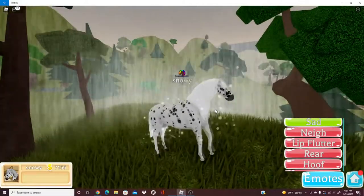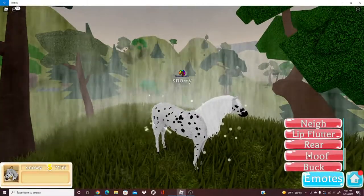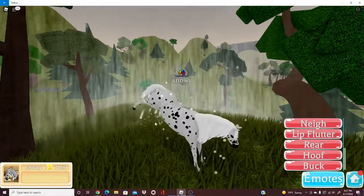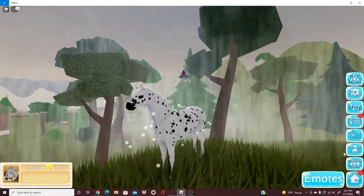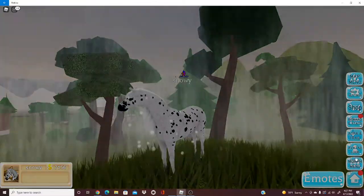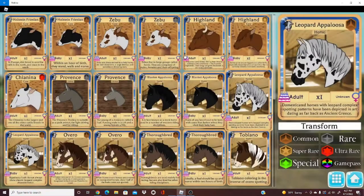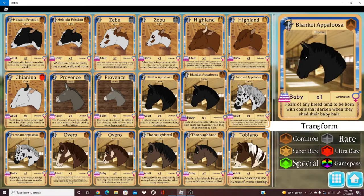Then rear — it goes like that — and then hoof. My animations are being very laggy. It digs a little hole and then buck, and you go down. Very simple. This is a common, so this one is going to be one of the least expensive animals in the game because the rhombus category of horses are the least expensive — I think this is only like 200 dollars.